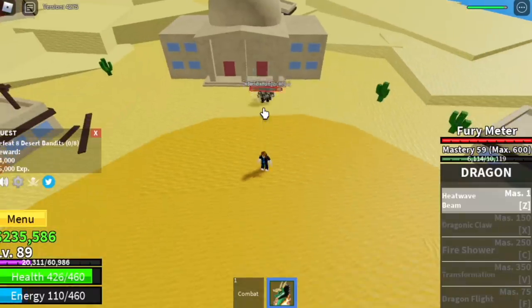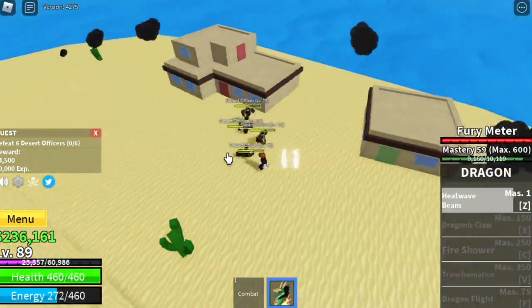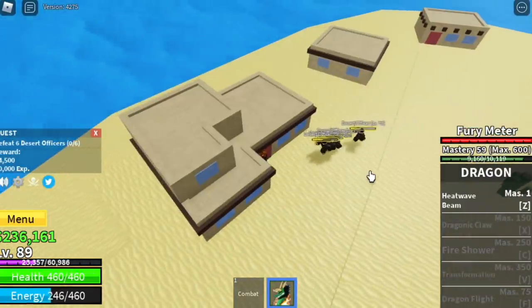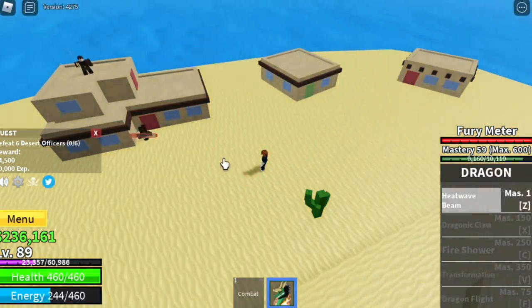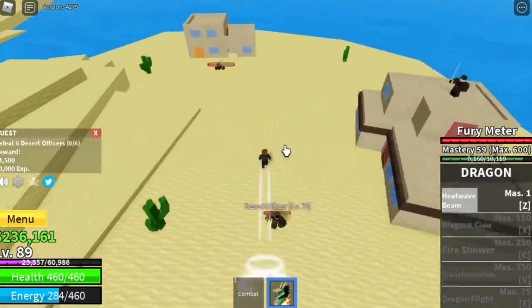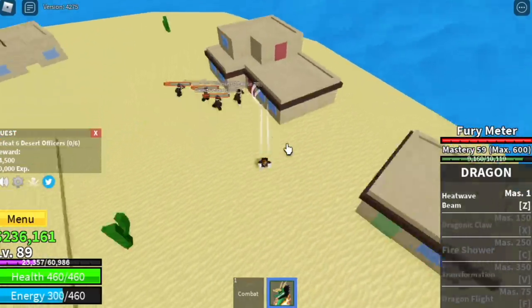Stay here until level 90. We're going to skip the Desert Officers quest. Why? I tried luring them and they will fly all around — the walls are too low. But if you want to defeat them, go ahead. I prefer to make things easier. At level 90, you can proceed to the next island.